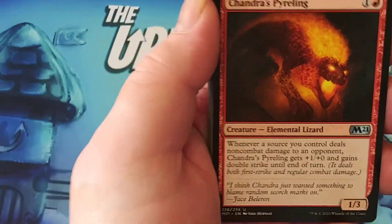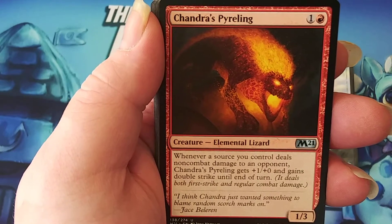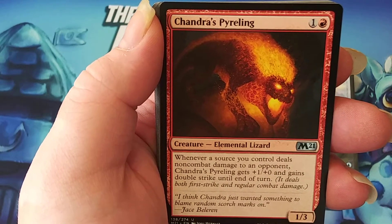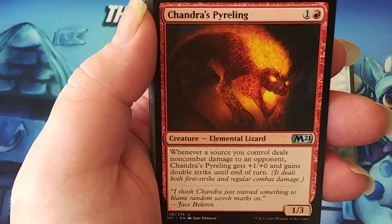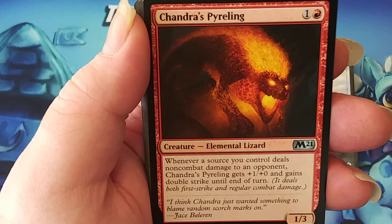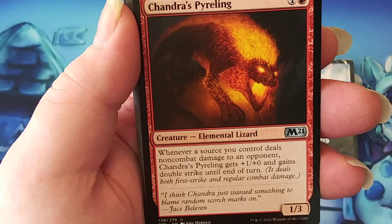Chandra's Pyreling — one generic and one red for a 1/3. For a two-drop, that's a pretty good body. Whenever a source you control deals non-combat damage to an opponent, Chandra's Pyreling gets plus one plus zero and gains double strike until end of turn. So it'll do first strike damage and then regular strike damage — if it lives through a first-strike combat, it'll deal damage twice.